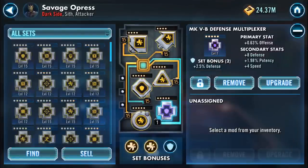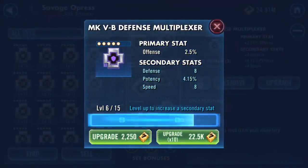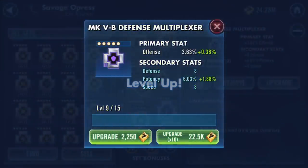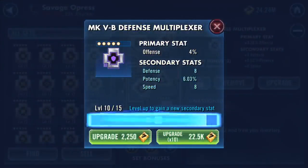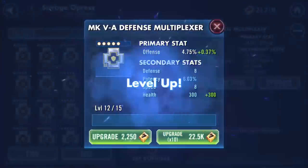That leaves the final mod, which is an offense mod. It's a purple, which means the secondary stats will increase three times. Straight in - we get potency, speed, and more potency. Top it out with a bit of health.